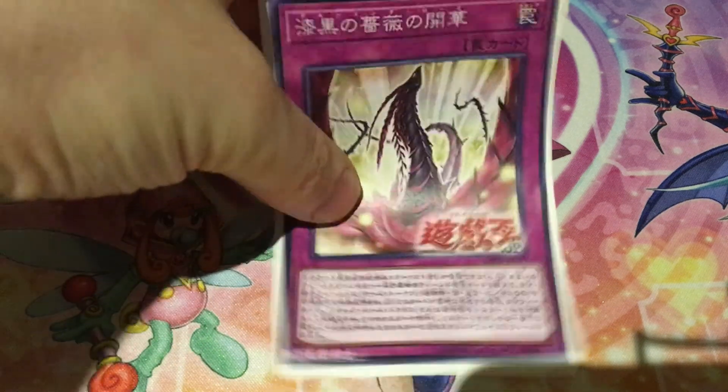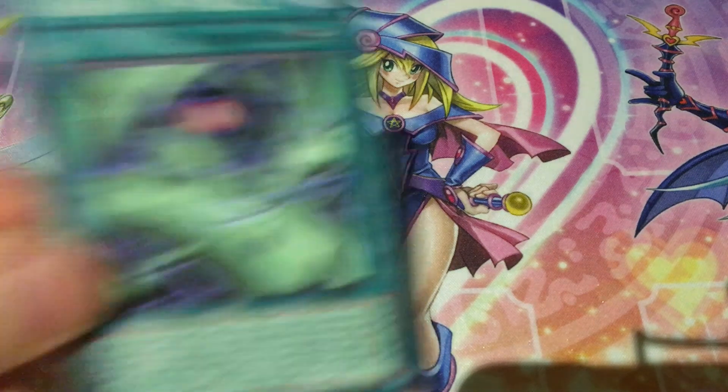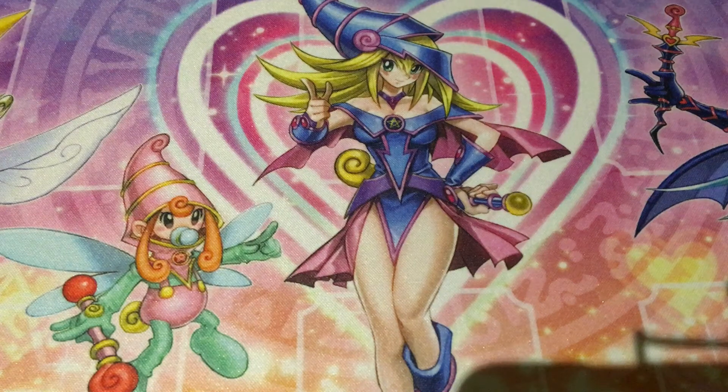There is one other card you can run in the deck: Thorn of Malice. It equips to Black Rose Dragon or a Plant, gives it 800 ATK, prevents the monster it attacks from being destroyed by battle, and makes it lose 800 ATK. It's probably still worth running one or two copies since you'll be running a lot of plants, particularly if you're running Blooming Rose, as you'll be utilizing plants a lot.